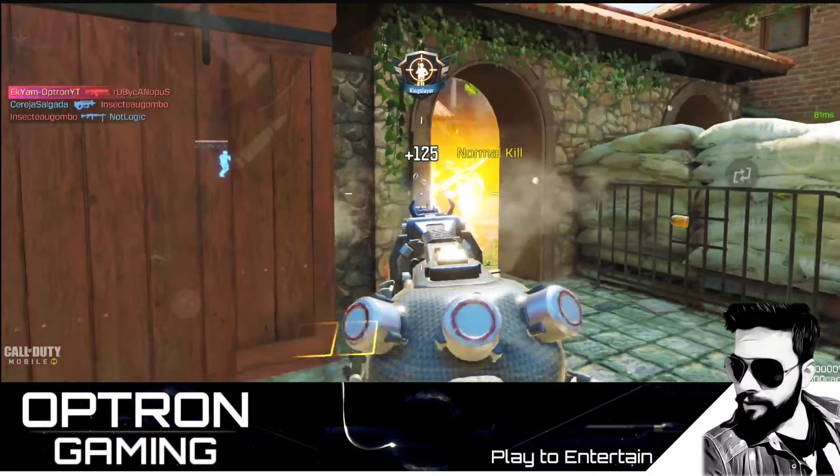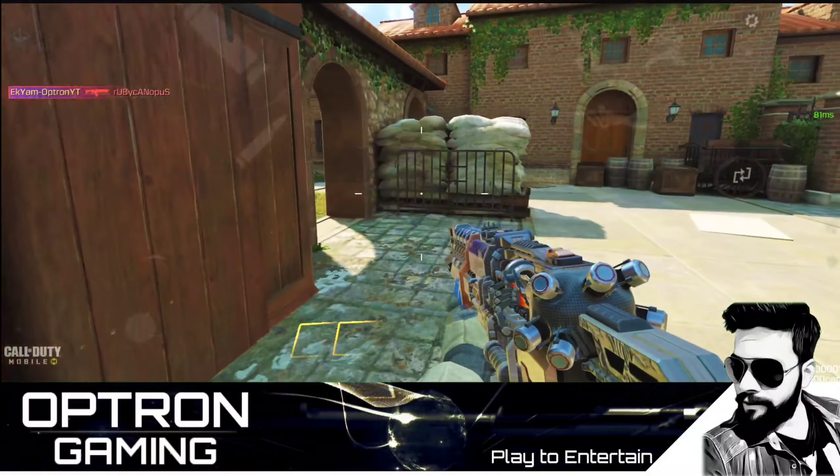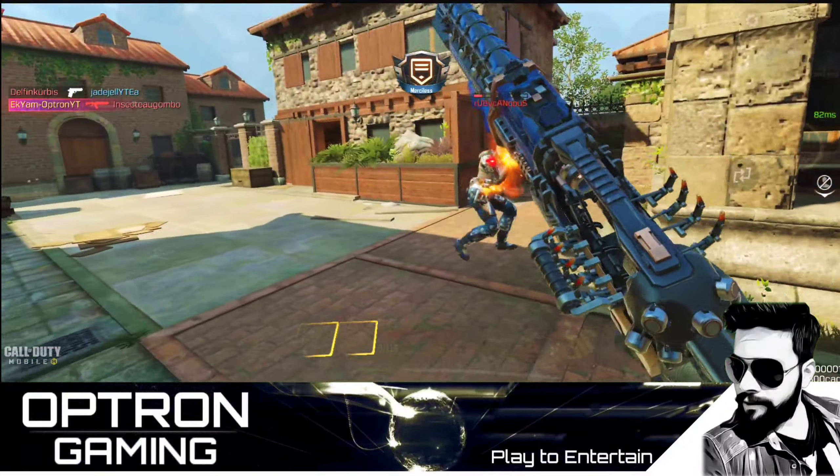This is the spot for the second team spawn location. The map looks really nice — what do you think about that? Let me know in the comment section.